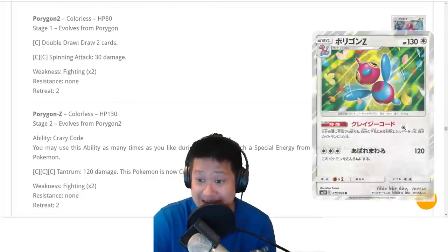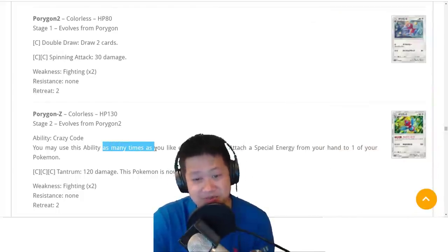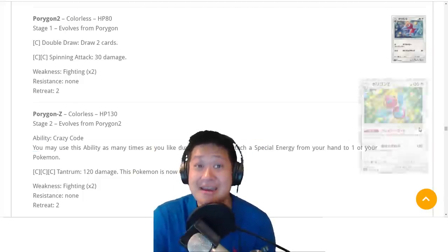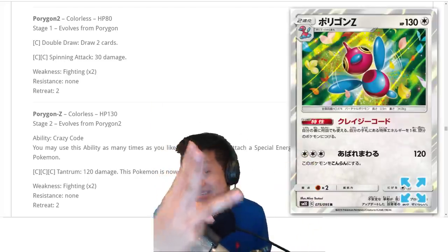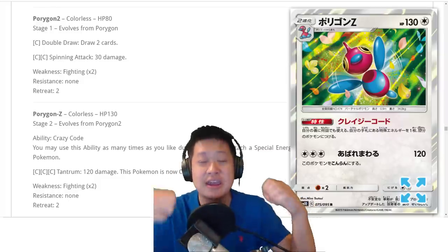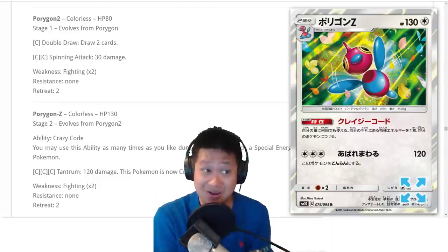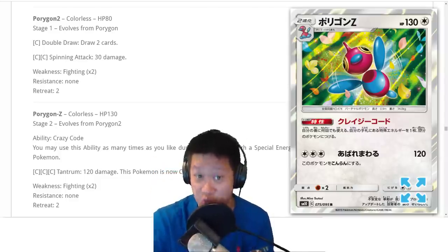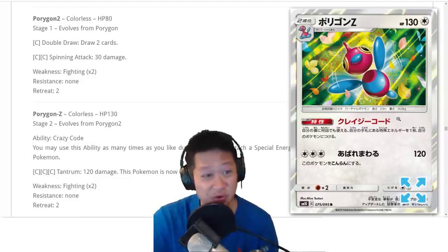Porygon-Z — things got crazy. You may use this ability as many times as you want: attach a special energy from your hand to your Pokemon. This means infinite Double Colorless Energies, infinite Rainbows, infinite Unit Energies — infinite. When you get to play energies with no limits, you're removing one of the major limits off Pokemon. There are a lot of good special energies, including a new one coming up that's real good. You could make for some crazy plays. I'm looking forward to working with you.